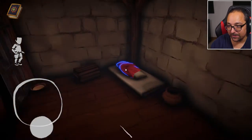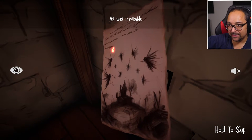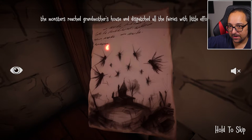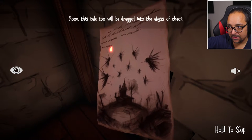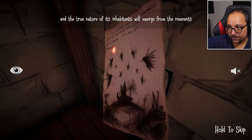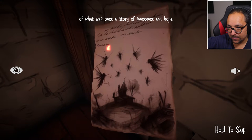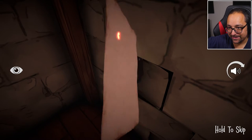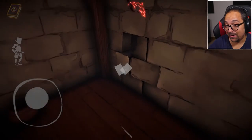Another diary page — very sneaky of you, game. Let's see what the last one was. 'The monsters reached Grandmother's house and dispatched all the fairies with little effort. Soon this tale too will be dragged into the abyss of chaos, and the true nature of its inhabitants will emerge from the remnants of what was once a story of innocence and hope.' So the fairies attacked the grandmother after she got better, I think? I don't know how it's going to be.